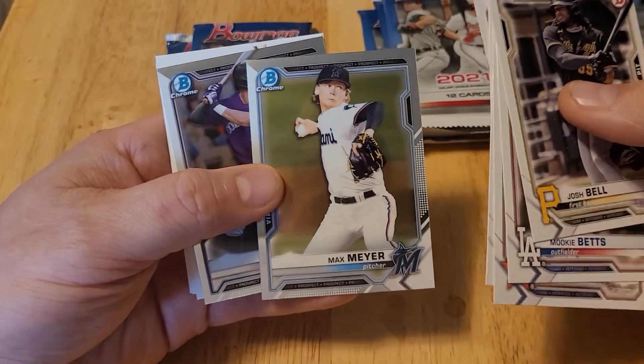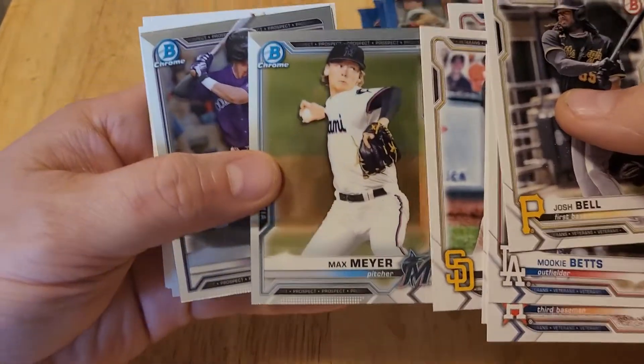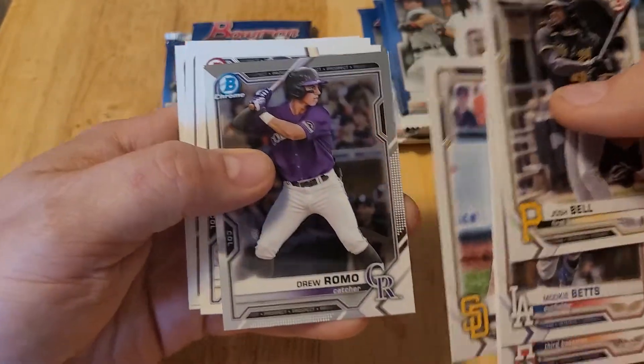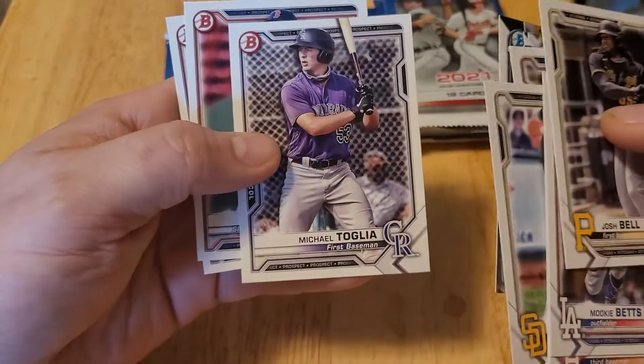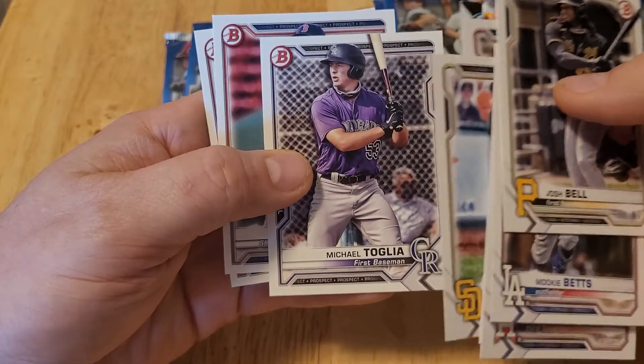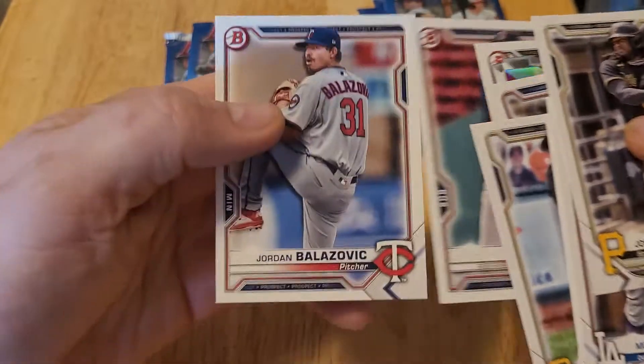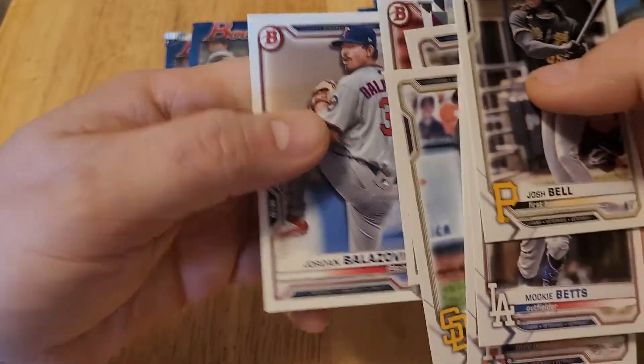Max Meyer Chrome — looks like we get some Chrome cards in these packs. Drew Romo Chrome, Michael Toglia, C.J. Chatham, and Jordan Belazovich.